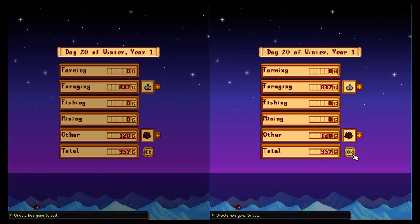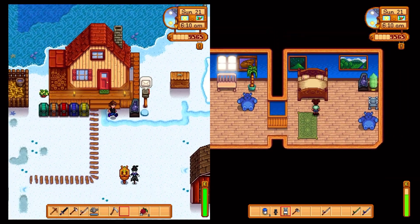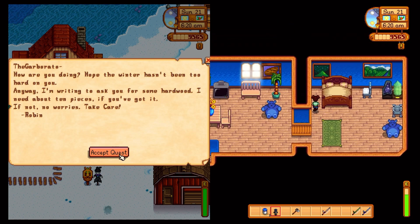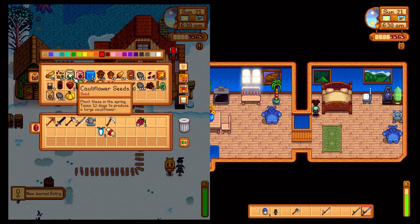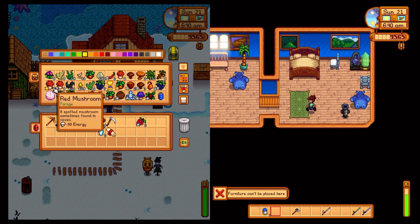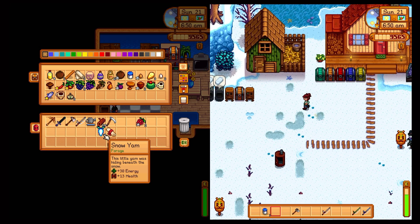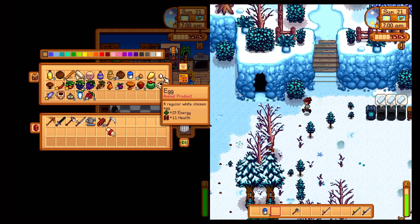Wow, we made no money today — no farming, nothing. Okay, day 21. It's almost winter festival time — I forgot about that. Oh, mail time! Robin is asking for some hardwood — about 10 pieces. That's an easy request; I have to go see her anyway. There we go — put some berries in the chest; we've got plenty of things now.